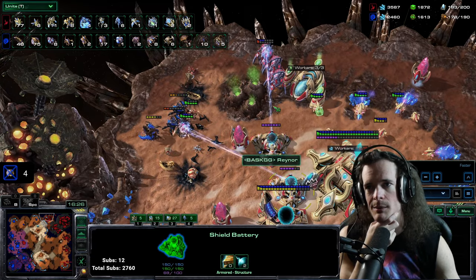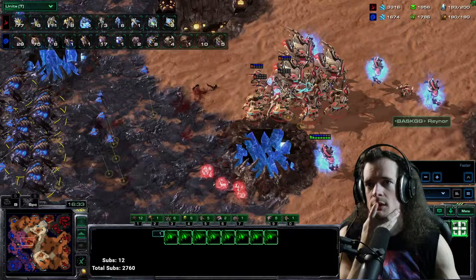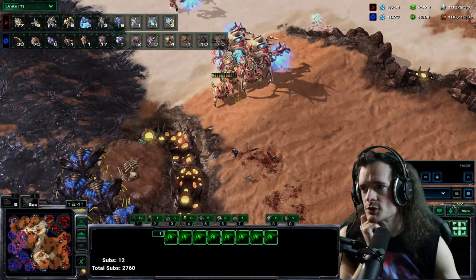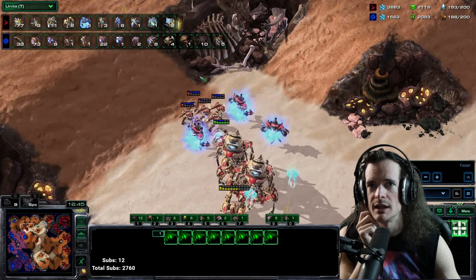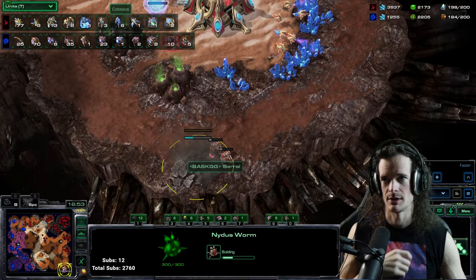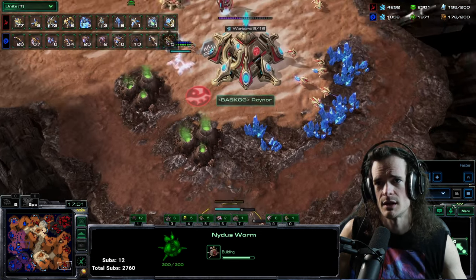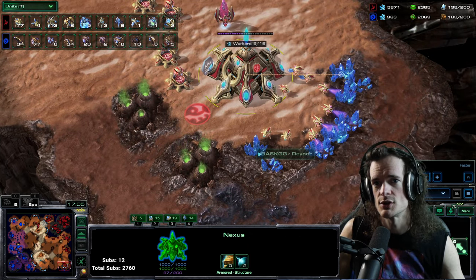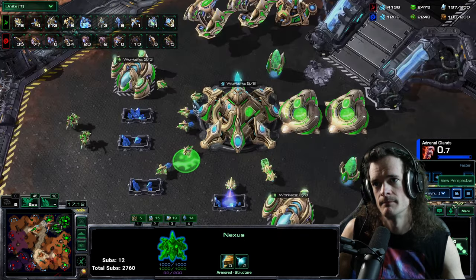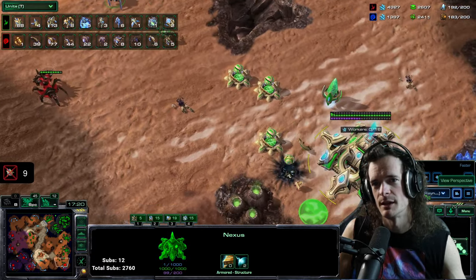Raynor is pushing at the front. Serral does have quite a few Broodlords and there are no Stalkers to blink on these so the Brutes can pretty much just run at this army. Raynor tries to split up and fall back. 193 supply to 188, Raynor with the mineral lead. He's got space, making cannons, but Serral has things to say about this. There's even area on the map for a valid Nidus — this is a Nidus this far in the corner. Raynor finds it. Lurker Nidus now — after the Swarm Host Nidus mid game, we have a Lurker Nidus late game.